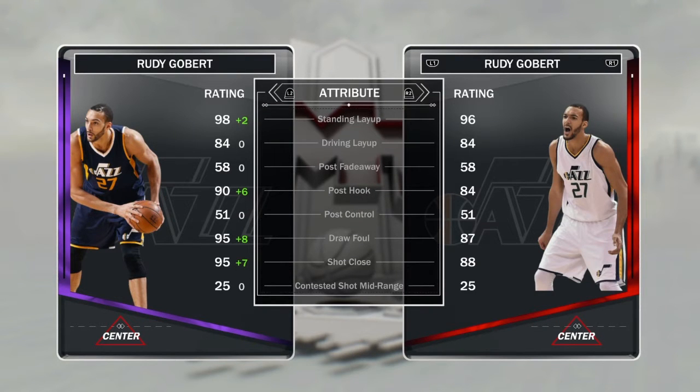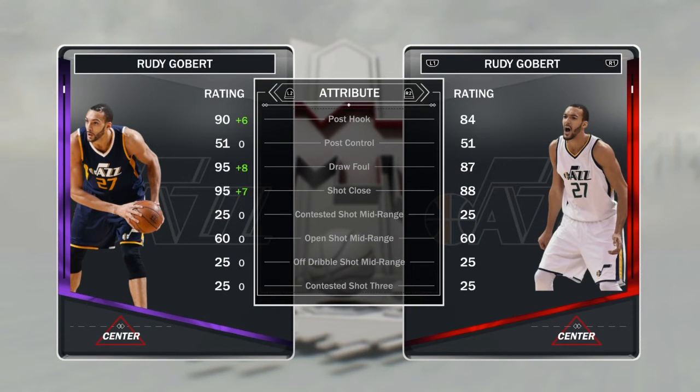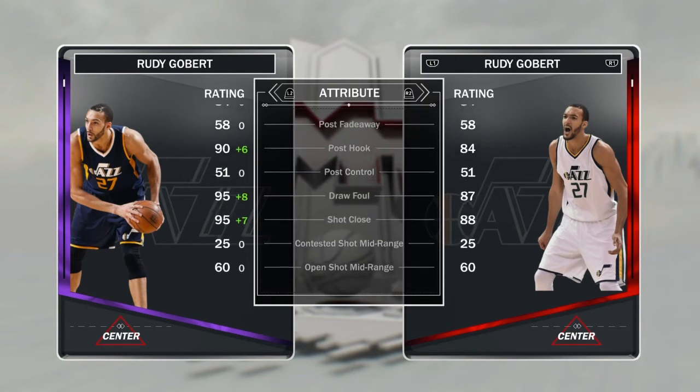98 standing layup, 90 post hook, 95 draw foul, 95 shot close — this is really really good for someone who's gonna be doing a lot of post moves. It sucks that his post fadeaway is so low, and especially his post control is really that low, so it's not like you're gonna be cheesing in the post, but maybe you'll get a foul.